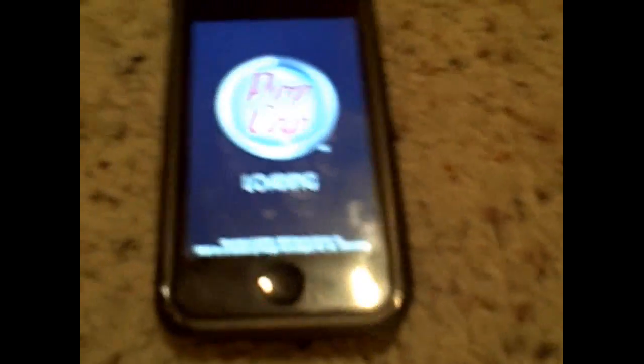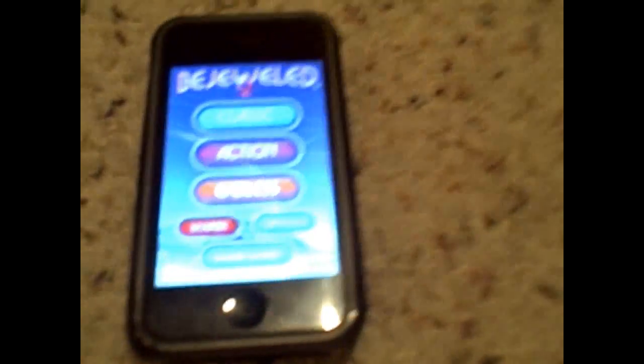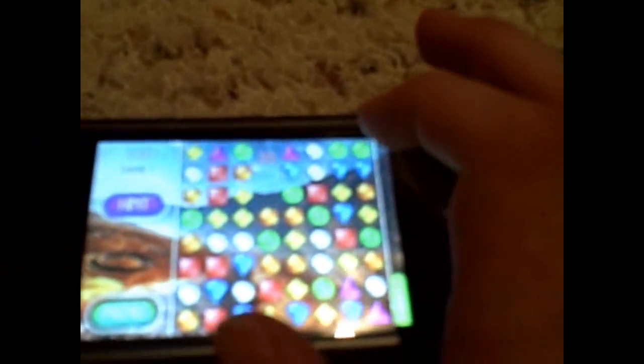Next we have Bejeweled 2. This is a complete port of the Xbox 360 and PS3 version — the announcer is the same, the music is kind of the same, and it's got some of the same modes like classic, action, and endless. What's cool about this game is you can tilt it to the side as well. Four in a row creates a super jewel, and five in a row creates a hyper jewel which destroys any other jewel of the same color. The super jewels make other jewels explode and get you more points. It's absolutely addicting — one of my favorites out of any puzzle game.